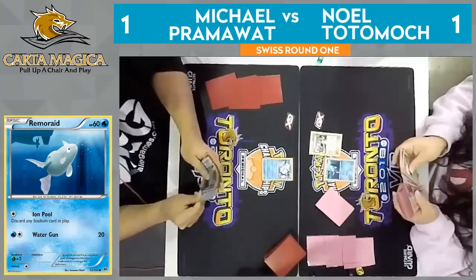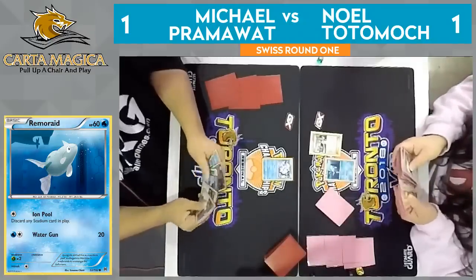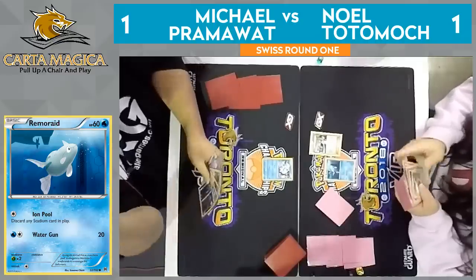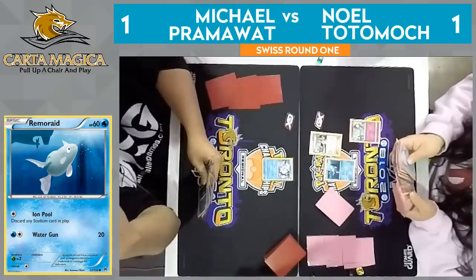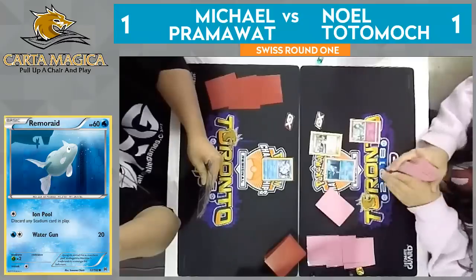Just kind of mulling over his options, trying to figure out what his follow-up is going to be next turn. So I have a hunch — we might be seeing some Ralts. I think we will see a few Ralts coming to play, potentially even an Alolan Vulpix as well. That Beacon attack — just so powerful for these evolution decks. And he does have the energy in hand to retreat into that Alolan Vulpix.